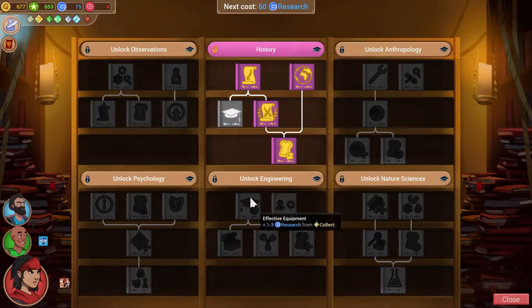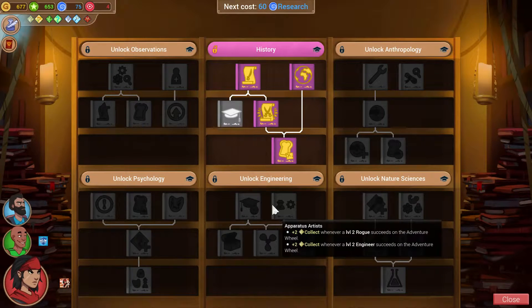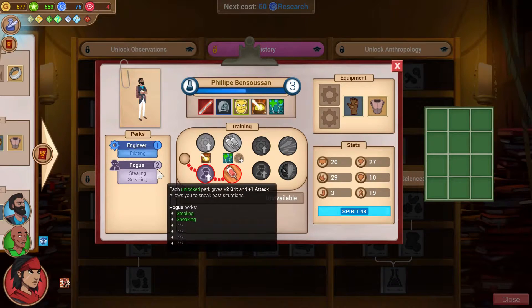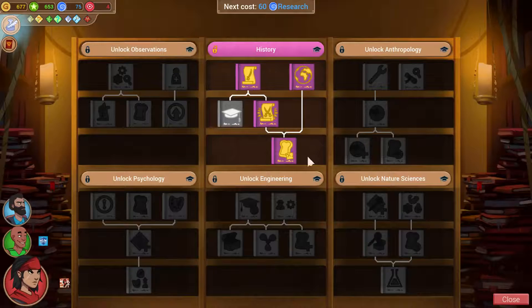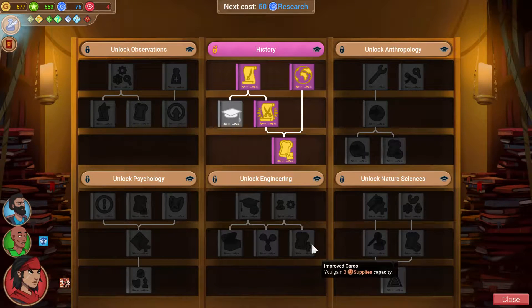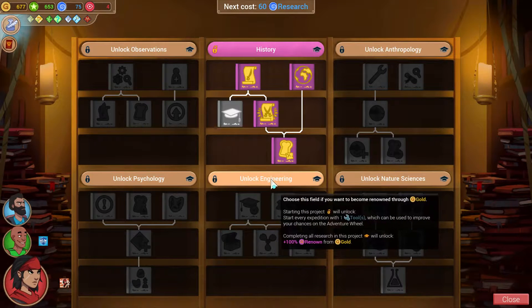Engineering is the gold focus tree. You get research from collect tokens — collect tokens when your rogues and engineers succeed on the wheel. We have a guy who's already a level two rogue and he could very easily become a level two engineer, so this might be a good way for us to go. What does this lead to? Just plus three supplies, new equipment shops, a treasure hunt token every time you find a treasure. I think engineering sounds pretty strong.